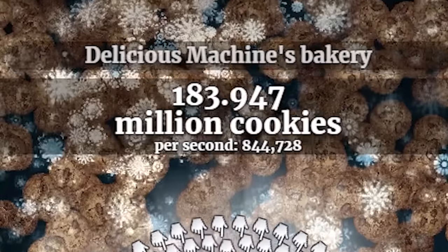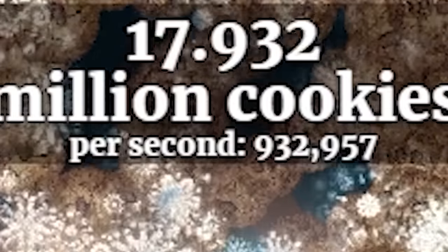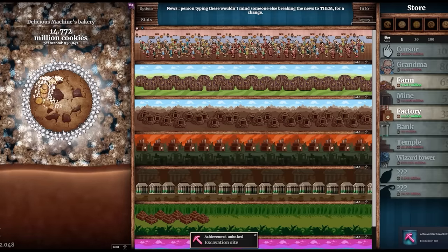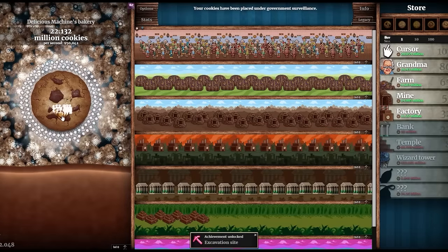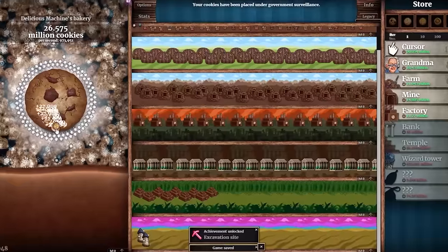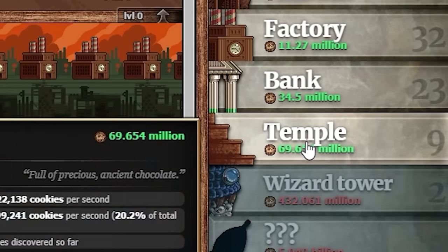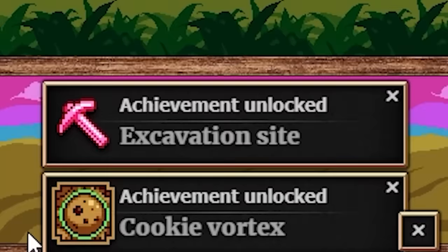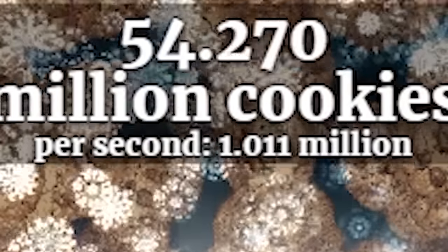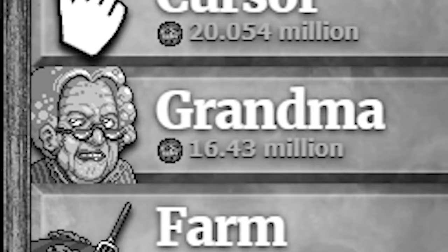Mines are cheapest right now — spending all my cookies on them. Up to 950,000 per second. Got another achievement but still only two milks. Another temple gives about 22,000 per second. One more temple and one more bank and I'll hit 1 million. Bank purchased — bam! 1 million cookies per second! I unlocked the cookie vortex. Now entering the millions — only 1,000 times away from billions. We still have a lot of work to do, but eventually we'll solve world hunger.